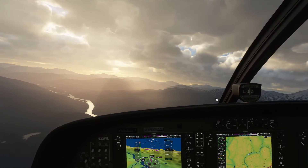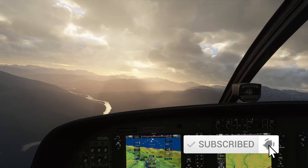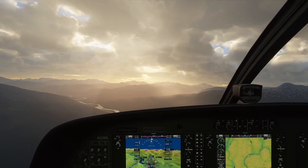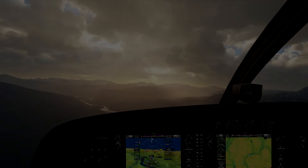Hey everybody, my name's William. I hope you all are doing well. Welcome back to Microsoft Flight Simulator 2020. Today we're going to be doing another FS Economy flight back in the Cessna 208 Grand Caravan. We'll be departing from Smithers Airport, flying onto Terrace — a very beautiful area to fly around. I hope you all enjoy it. Let's go ahead and get into the planning so we can get on with the flight.